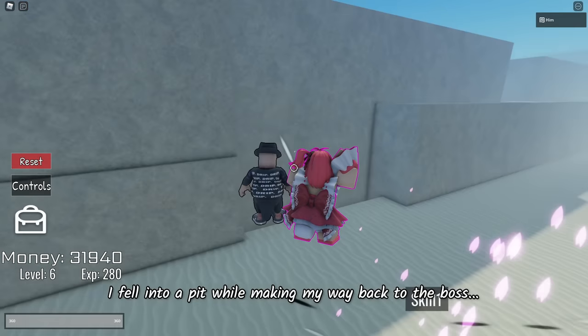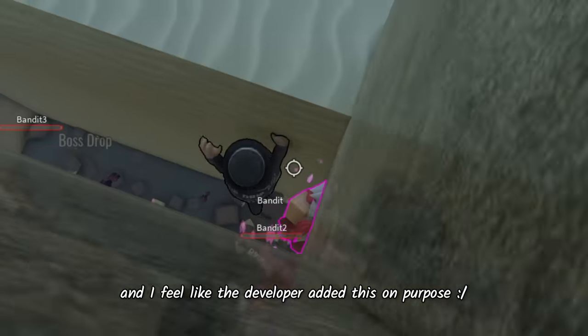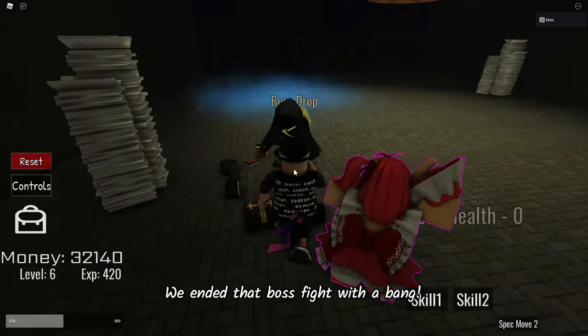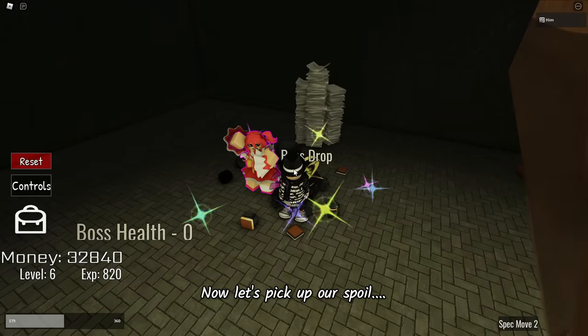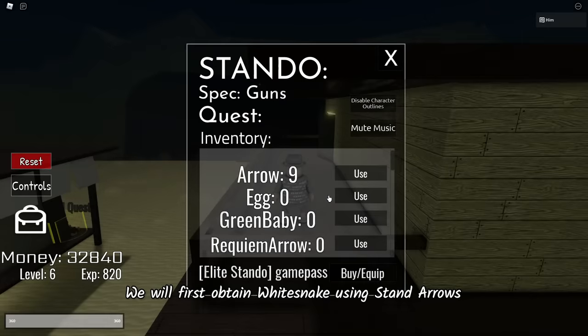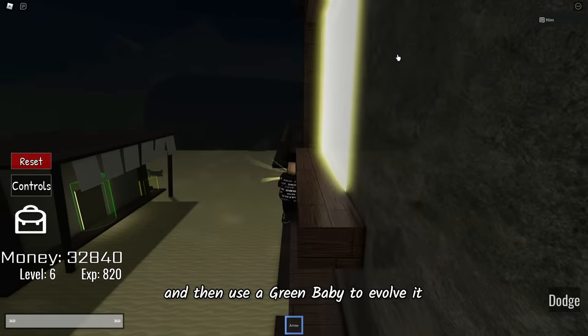I fell into a pit while making my way back to the boss, and I feel like the developer added this on purpose. We ended that boss fight with a bang. Now let's pick up our spoils and obtain C-Moon. We will first obtain Whitesnake using Stand Arrows, and then use a Green Baby to evolve it.